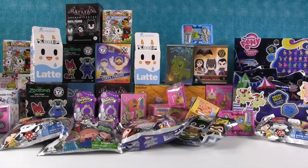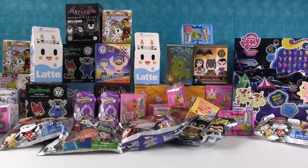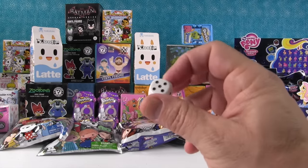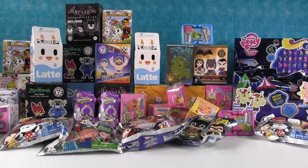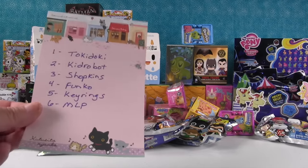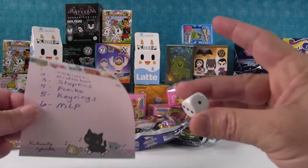Hey guys, it's Paul versus Shannon. That's right — we are back with another dice game of Paul versus Shannon. Because it was so much fun to film the first time, we wanted to do another one. So if you have never seen one of these before, we roll an ordinary dice found in any Monopoly set or other board game. Shannon has a list over here which matches the number on the dice.